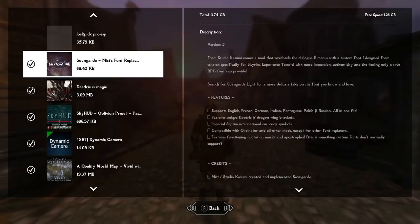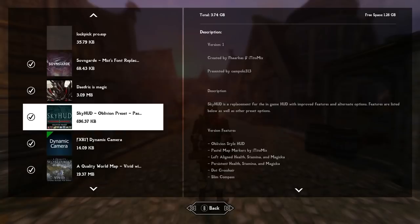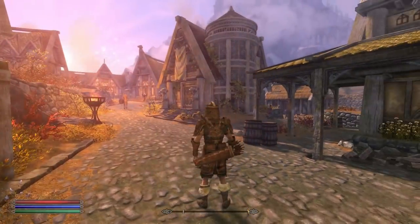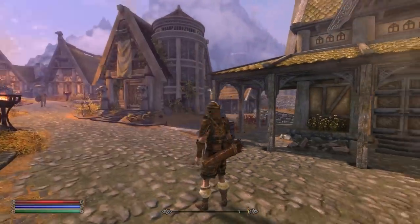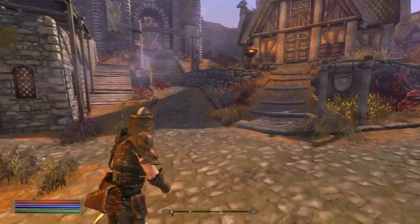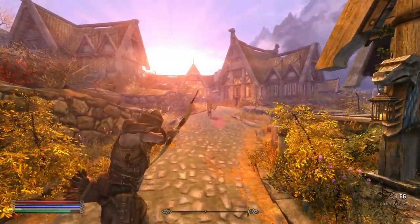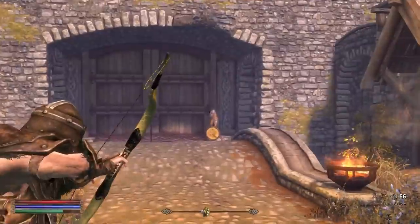Moving down, we have the Sovngarde Mist Font Replacer — you've probably noticed the font looks a lot different. It changes the menus and text throughout the game. We also have Daedric is Magic, which gives Daedric armor a red glow effect, making it look 10 times better than the already badass vanilla version. Then the SkyHUD Oblivion preset places health, magicka, and stamina in the bottom left, compass in the bottom middle, and shows arrow count when your bow is drawn.